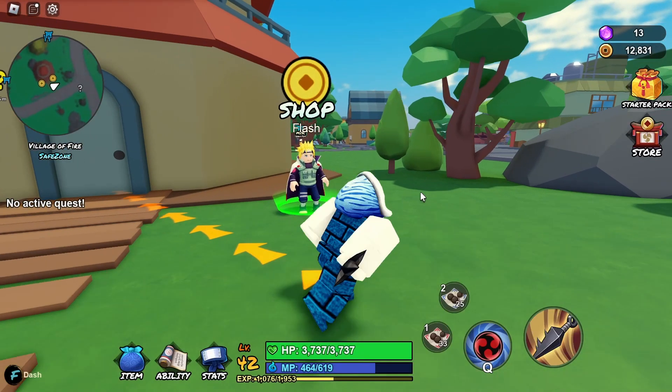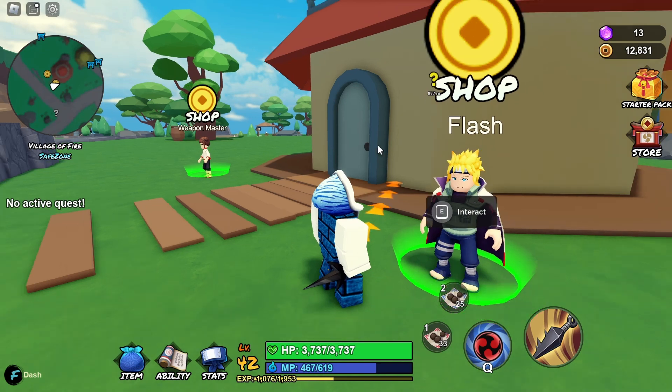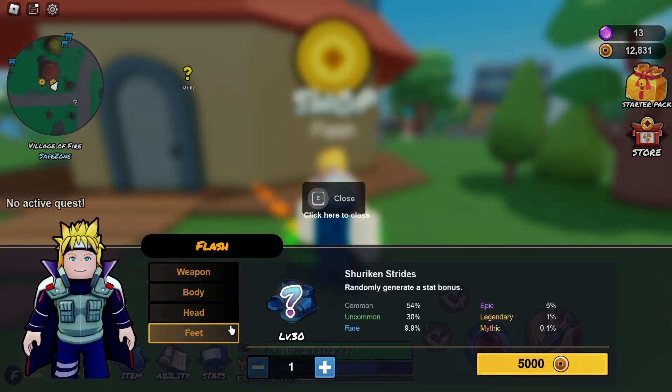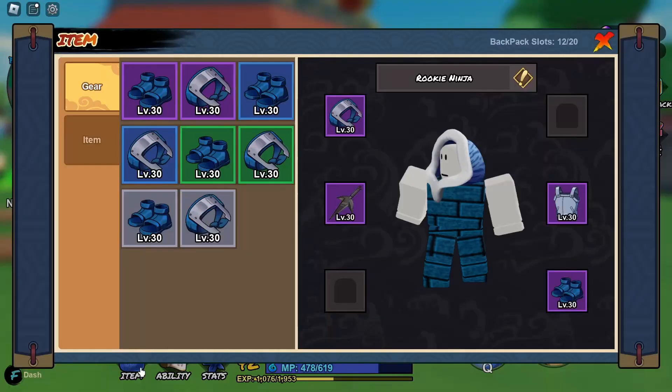To get them is pretty easy. All you need to do is interact with this NPC here — Flash — right beside the Weapon Master NPC. Click on Feet. You need to be level 30 with the required in-game currency, and you have a five percent chance of getting the version.